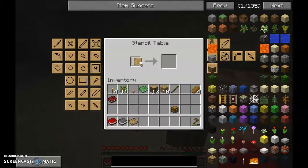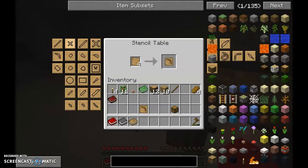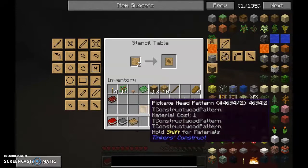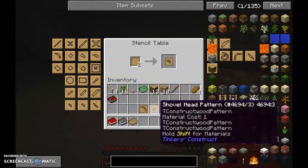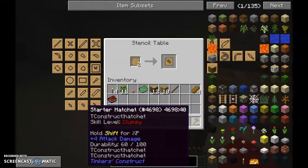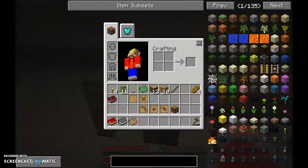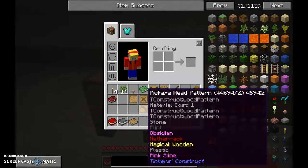Going into the stencil table, we need the pickaxe head stencil, the shovel stencil, and the hatchet stencil. These are the tool names — that's an axe, but when you make it in Tinkers' it creates the hatchet. For the pickaxe we also need the tool binding, and then we have a spare blank pattern.